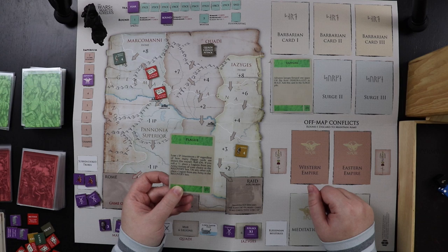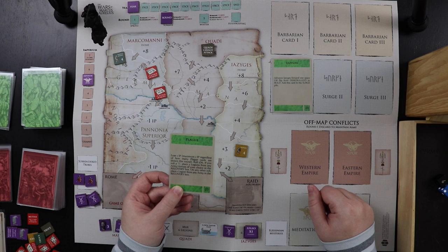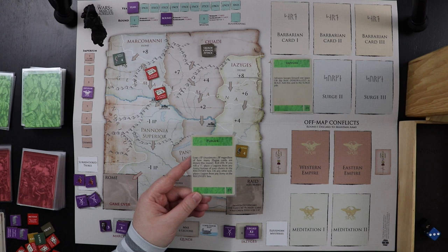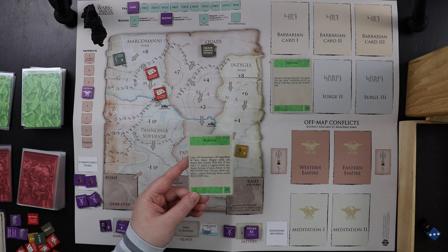Card number two: Plague. Lose one Imperium point. We roll 1d6 — on a one, place two legions from any army in the recovery box; on any other roll, place one legion. We rolled a six, so only one legion gets sick. I'll pull one from Pompeianus since Marcus Aurelius is busy up north and I'd like to get the Marcomani under control quickly.